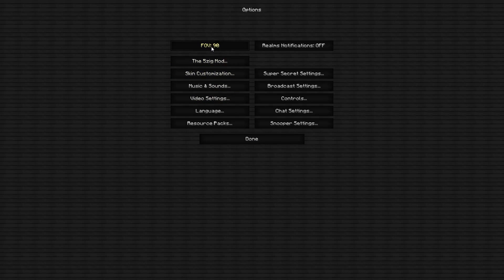After that, go over to FOV. When I'm PVPing I like to keep it at 130, but if I'm just playing casually I keep it at 90. If you're playing competitively or grinding, put it at 130. It does affect FPS slightly but not by much from what I've seen, so just keep it at 90 for now.